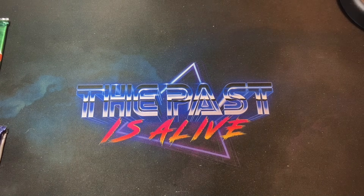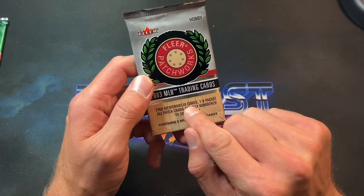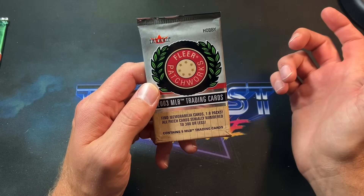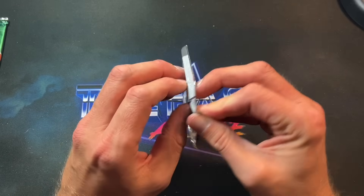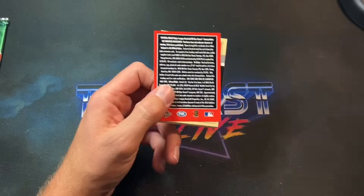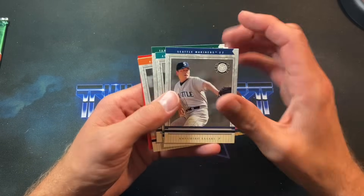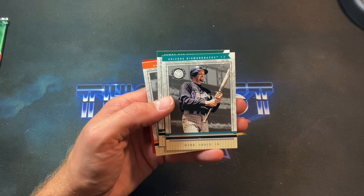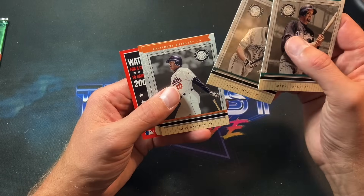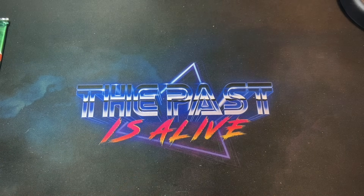Next is 2003 Fleer Patchworks — all patch cards, numbered to 300 or less, eight packs. Maybe we'll get lucky. I opened a box of these a while back but I can't remember what I pulled — probably something long forgotten. Sasaki starts it off, then Mark Grace, Aubrey Huff, Batista, and Roberto Alomar, with a propaganda piece to finish. Not really a memorable pack.